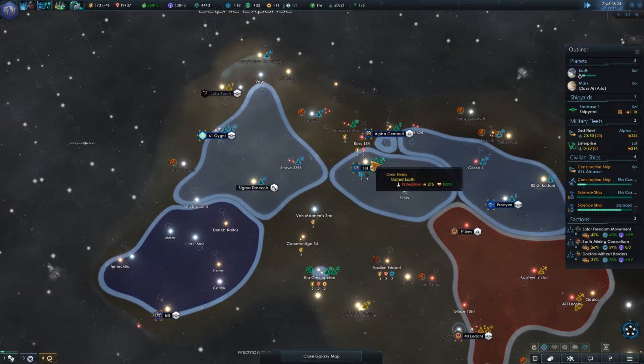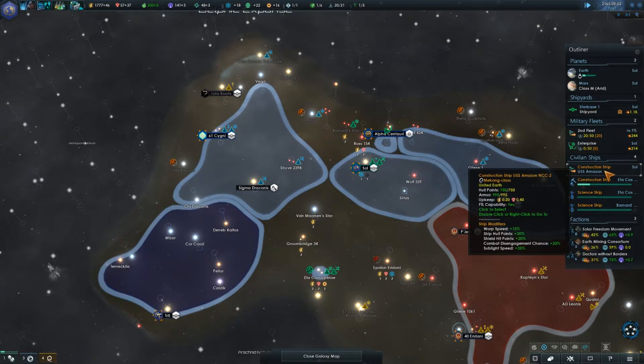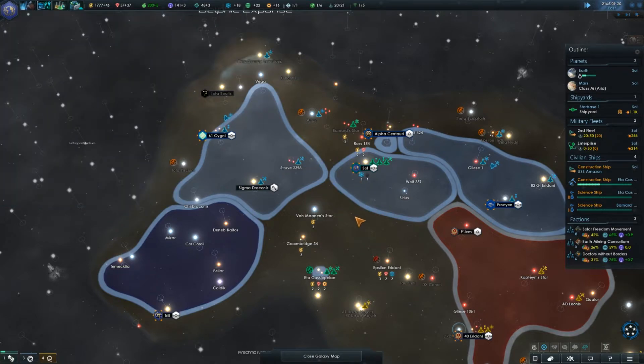The construction ship is coming in. I think it's already in the system, so it just needs to get into port and get upgraded. My military fleet is also coming back. Technology-wise, once I pop out these shields, I think it's going to be time to redesign my ships. I don't know how much I can redesign the Enterprise, but... Fleet upgraded.